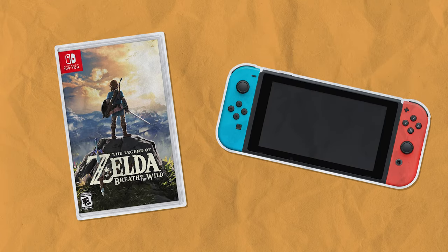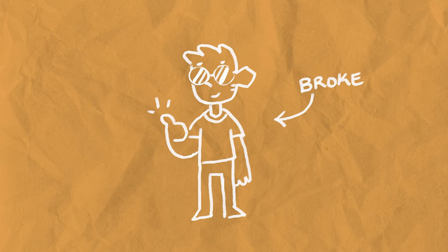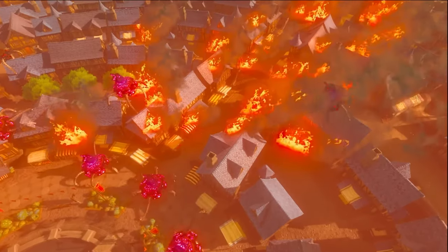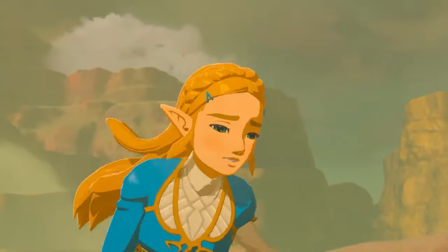The year is 2017. The Legend of Zelda: Breath of the Wild releases with the Nintendo Switch. I didn't play this game when it first came out — mainly because I couldn't, I didn't get a Switch until like two years later, but also because I thought that an open-world Zelda game would be kind of boring. Today it is regarded as one of the games of all time.